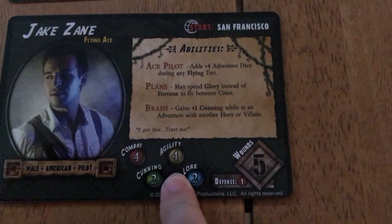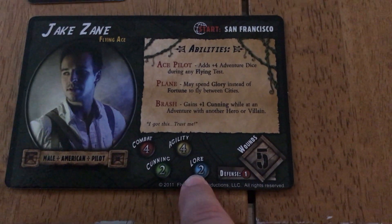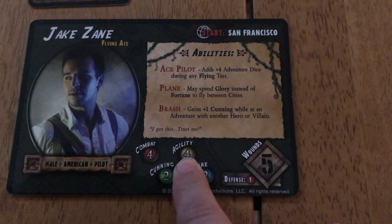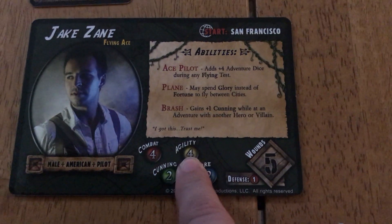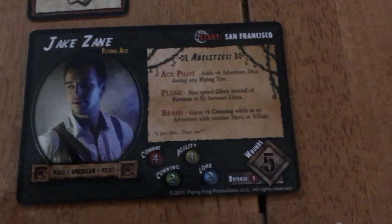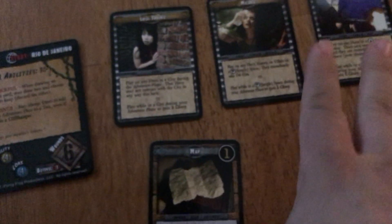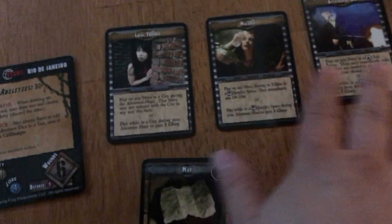Attributes on your character cards — numbers signify how many dice you roll to succeed in that category. Some challenges need agility, some need combat when fighting Nazis, and so forth. Here's one character, here's another, and here are some cards I've earned and bought throughout the game.